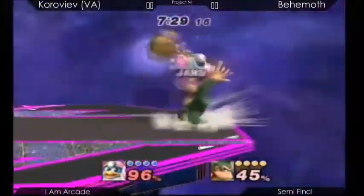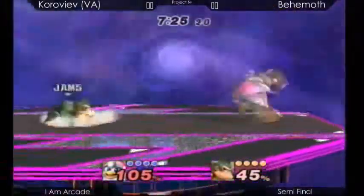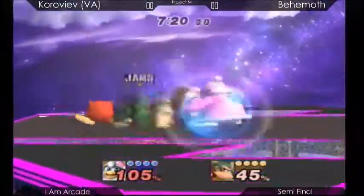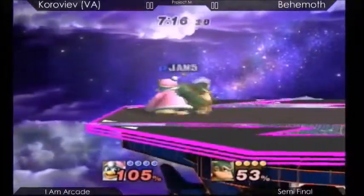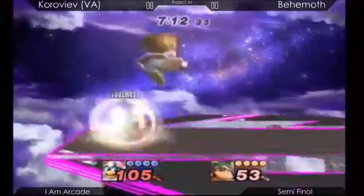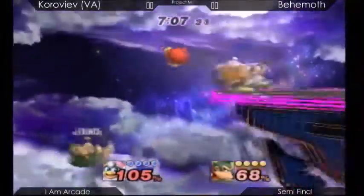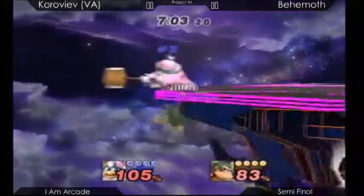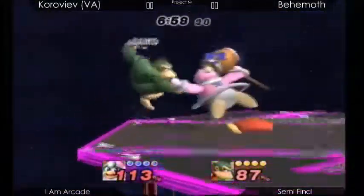These grab combos have been affecting Behemoth as far as I know. Behemoth overextends a bit with that edge guard and lets Vanity Angel back on, which is not a good place because King DDD is so good at zoning there. It's going to be difficult for Behemoth to get back on, but let's hope he can push his way through. He whiffed the spacing on that back air, which gave Vanity Angel a shield grab and almost a stock, but luckily we're back to the neutral game.